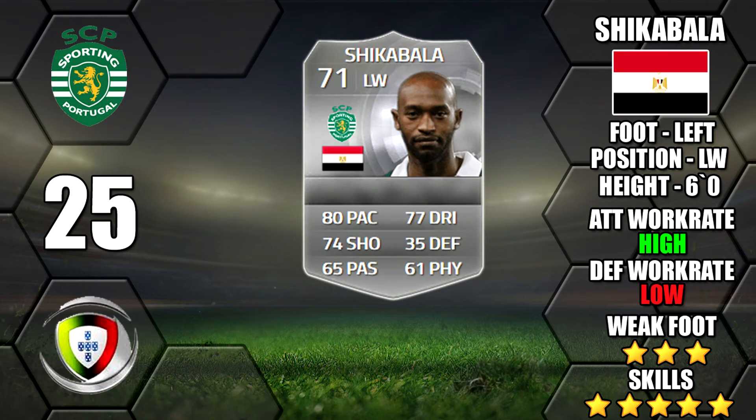Next up is Shikabala of Sporting Lisbon. He's a left winger with a left foot but only a 3 star weak foot, which is not too good. He does have good high/low work rates though and good shooting for a silver winger.